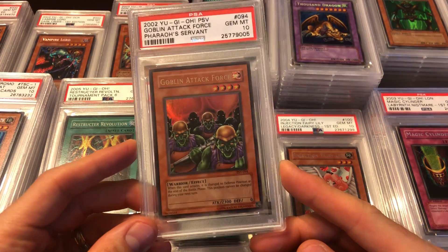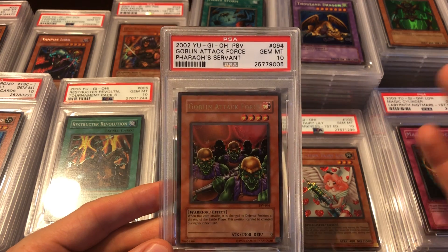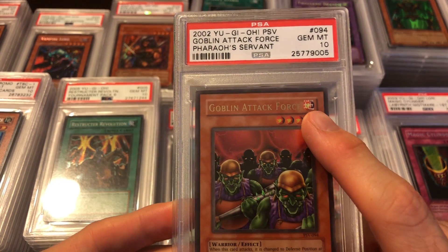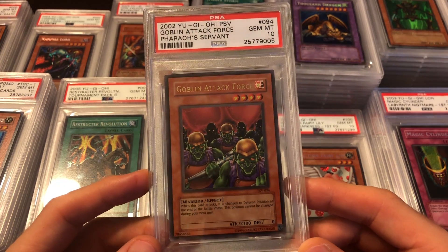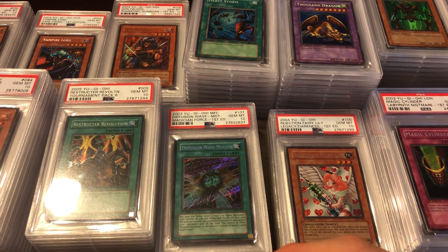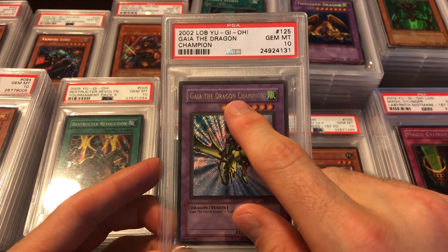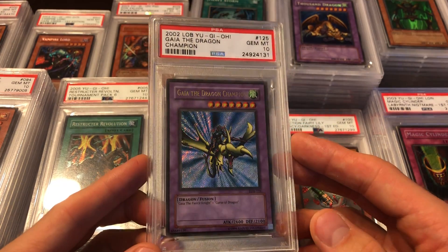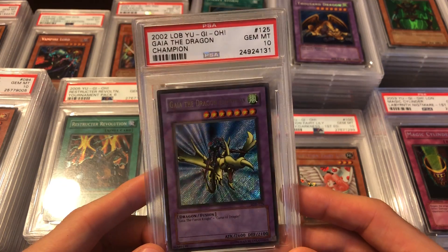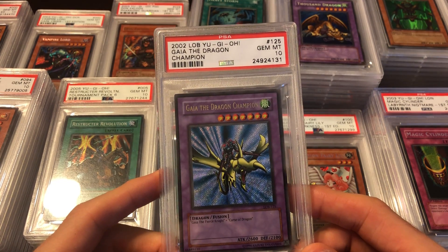Then we got the Goblin Attack Force error card. It's not labeled as an error — PSA is working on getting more labels for Yu-Gi-Oh errors. This is a more popular error so it should have a label but it doesn't. The Earth symbol is actually a level star. It's a pretty common error for Goblin Attack Force — they're all unlimited — and this one's a PSA 10. Then this is also a well-known one: Gaia the Dragon Champion unlimited LOB, where it has gold ultra rare lettering but it's a secret rare with the secret foil.